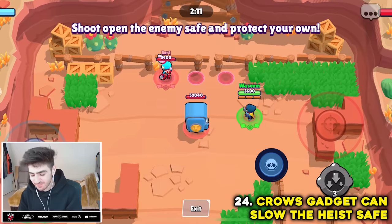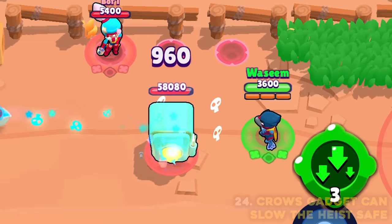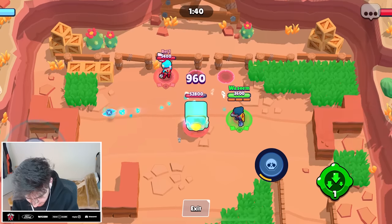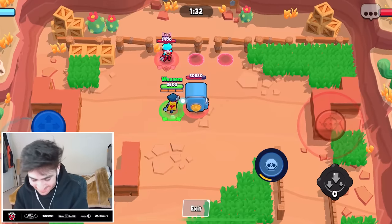You can activate your Crow slow gadget on a high save. It does light up, and you can literally waste your slow on a high save. Why is this in the game? Does it show the little arrows of slow? Wait, it does — the high save is slowed. Myth confirmed.